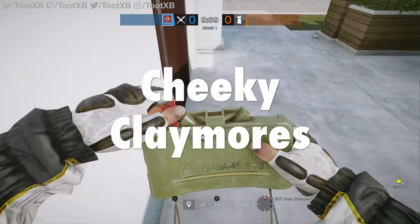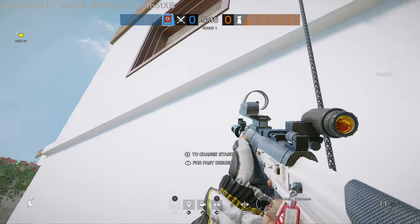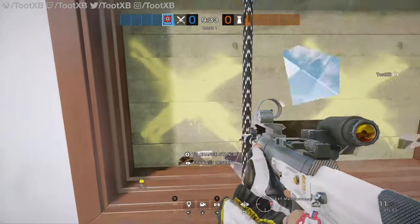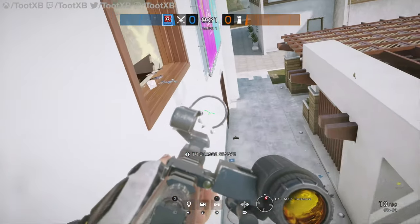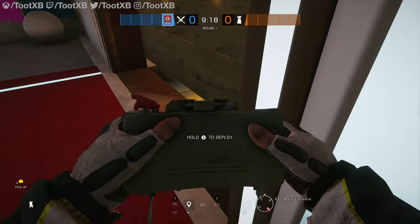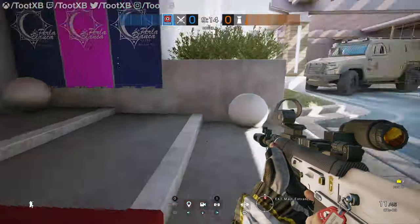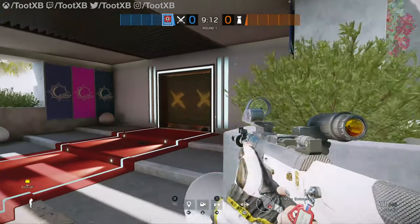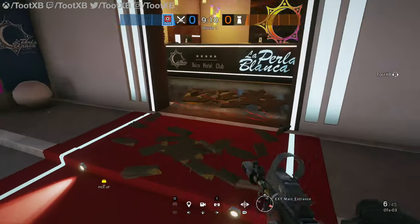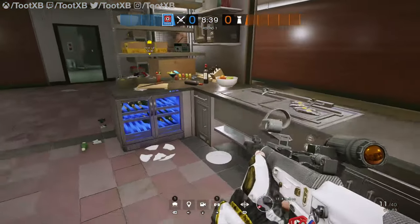Let's take a look at one of my favourite sections — as always, it is cheeky claymores. So these claymores aren't going to be so cheeky, just more useful. The first thing you want to do: put one outside the service entrance or kitchen, and this keeps you covered when you're attacking the Penthouse window. Next, you also might want to get one outside the lobby doorway or the main entrance doorway, because that will protect you from the run out from there, which is becoming a lot more common. It's a bit more difficult to cover with a claymore, but it doesn't hurt to have one there.